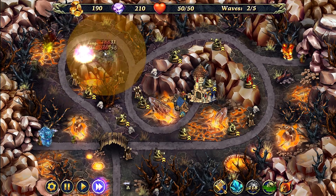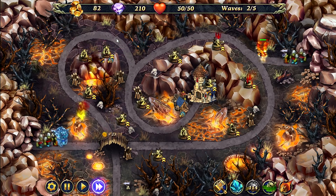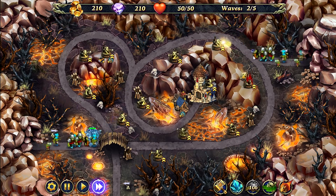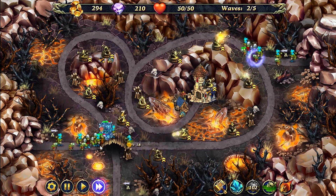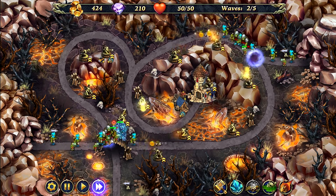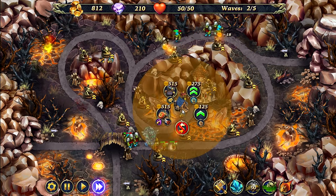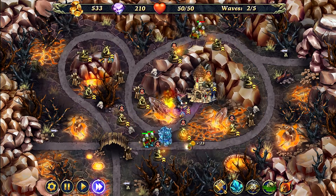Now we're going to start the wave. We've got all of our dark towers upgraded. You want to target the shamans just so they don't put your towers to sleep. And now we're going to upgrade this mine into a radar tower.